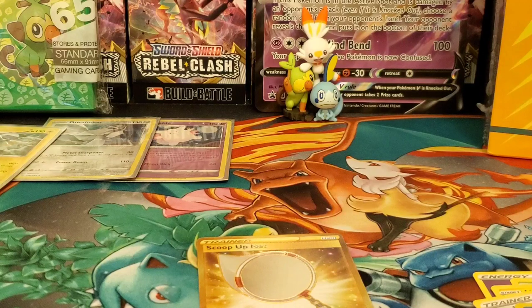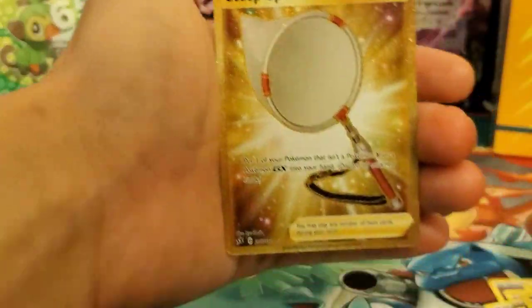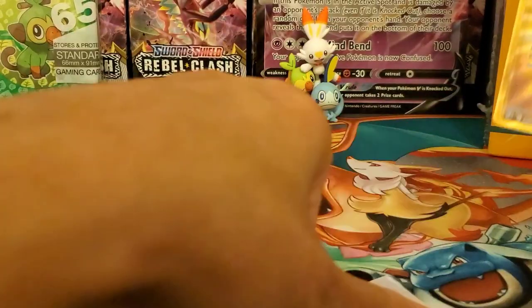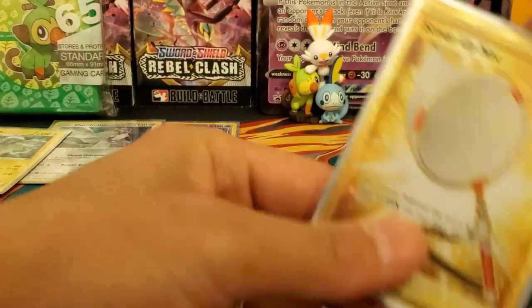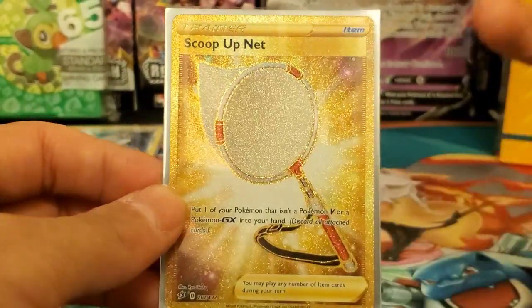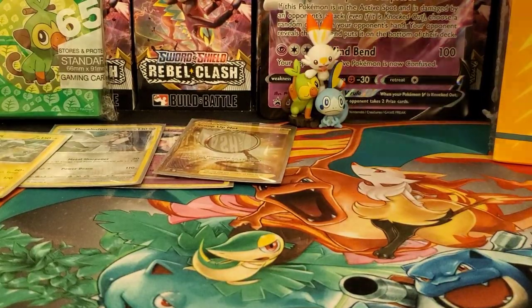Here we go — there's the regular version and then we pulled the gold version! We have to do a binder update. Everything I open in Rebel Clash is straight fire. Probably because it's a new set — with Sun and Moon, in a booster box you'd pull maybe five or six, but with these it's just fire. We now have three gold cards and just need one more out of the gold trainer cards. That's really cool — let's get this three-pack blister opened up next.